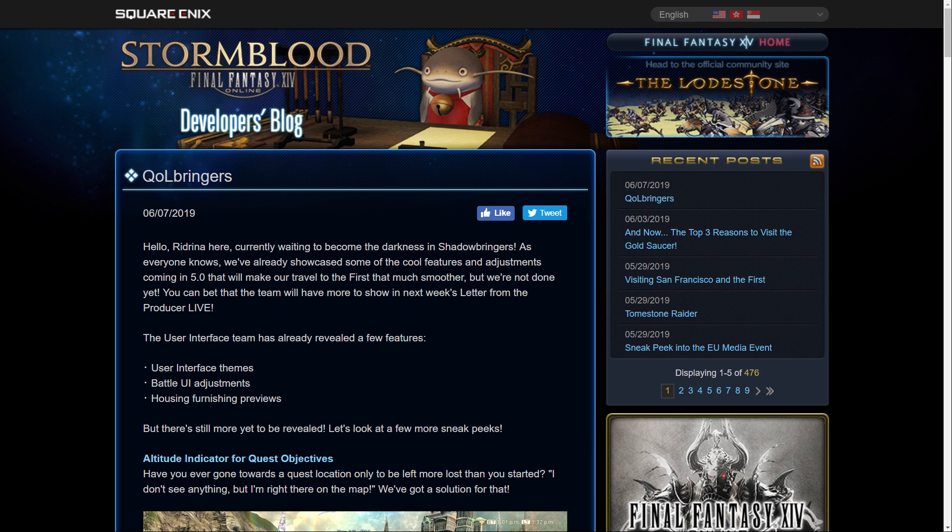I'm not going to read through this entire thing verbatim, so if you want to read it you'll find a link in the description as usual. They say the user interface team has already revealed a few features: UI themes, battle UI adjustments, and housing furnishing previews. They're talking about the new light theme where you can make all UI panels white and beige rather than dark, and you can toggle that on and off. They've changed battle UI per job with new or redesigned gauges, and briefly mentioned the housing furnishing preview system, though we don't know exactly what it does.